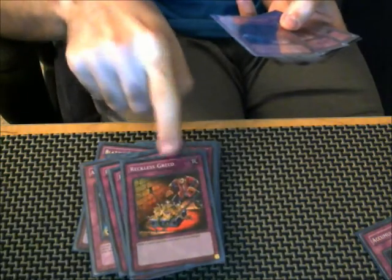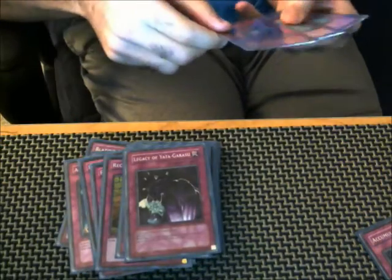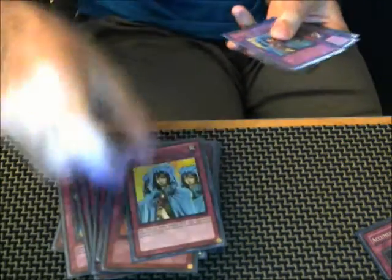We've got three Accumulated Fortune — putting one to the side to discuss with Chain Strike in a moment. For drawing, we've got three Reckless Greed. Everyone tries to claim it stacks — if you activate three Reckless Greeds, that means you can't draw for six turns; quit trying to cheat. We've also got two Legacy of Yata-Garasu, one Jar of Greed, and then double Waboku and double Threatening Roar for stall.